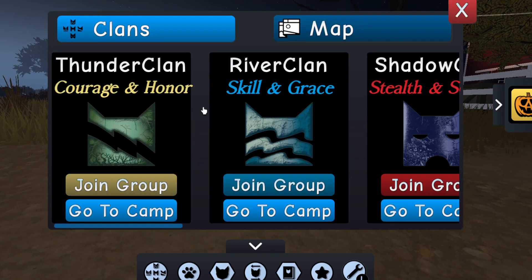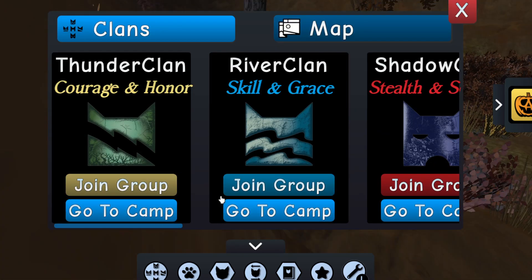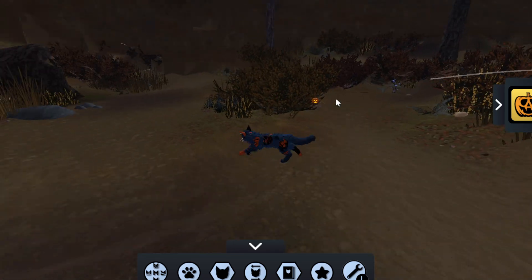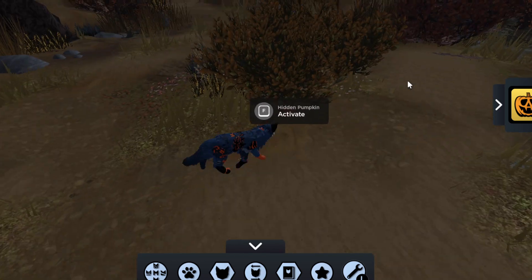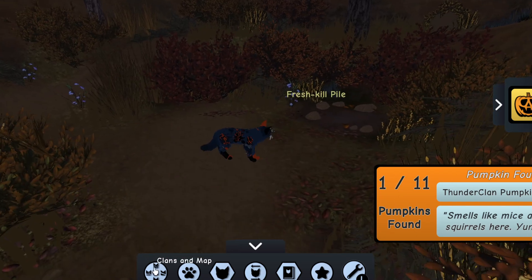The first one is the ThunderClan pumpkin. You need to go to the ThunderClan camp and I'm gonna show you where to find it first. It's right over here near the leader's rock — right over here near the leader's rock. Let's collect it — it's a little pumpkin, right over here.